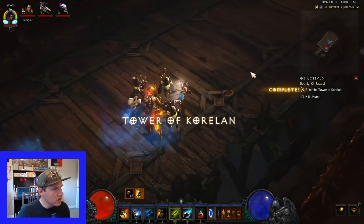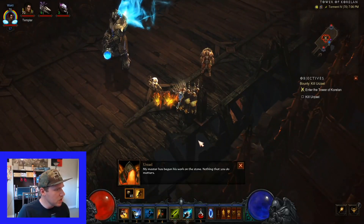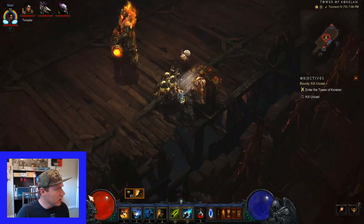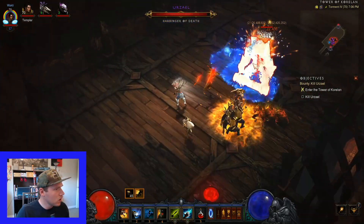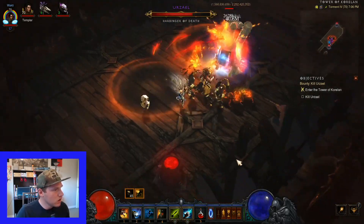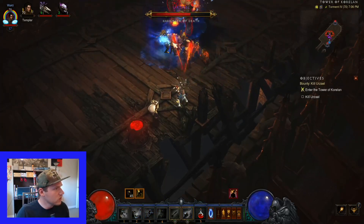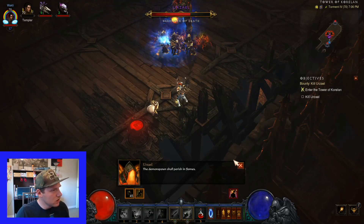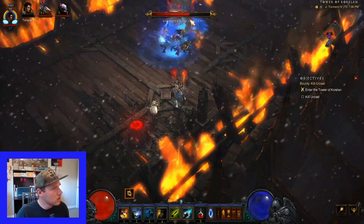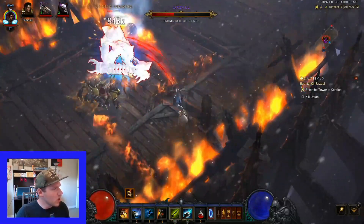Time for the Urzael fight. He'll drop down and give a little speech - hit escape and now be on your merry killing way. No matter how strong you are, this is one enemy you're not able to just one-hit kill. You'll get him down to a certain point and notice they're still attacking him but he's taking no damage. At that point you can one-shot him though.